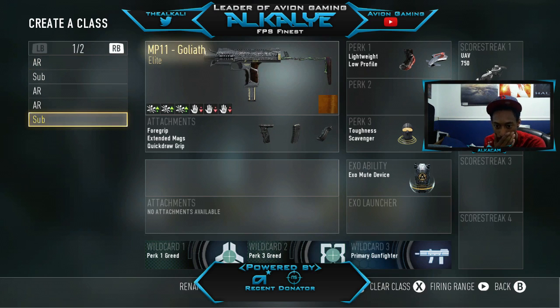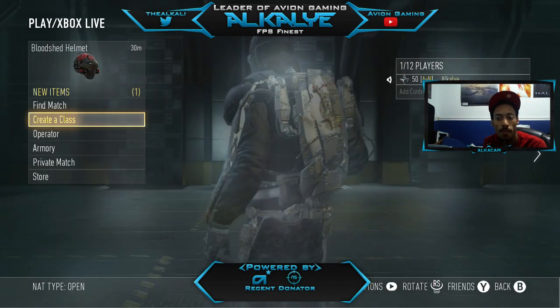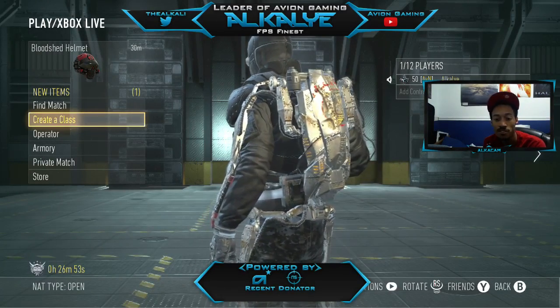I actually got a DNA bomb this morning using this weapon loud, without blast suppressor, on my main account with skill-based matchmaking. That felt like a real accomplishment because DNA bombs are annoying to go for, especially with skill-based matchmaking putting you against people who know what they're doing if you have a good win/loss or high KD. I suggest you guys use the Goliath if you have it — it's just an awesome weapon. I'll have some highlights and gameplay of this weapon up soon.